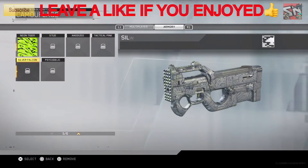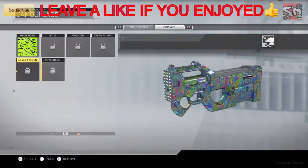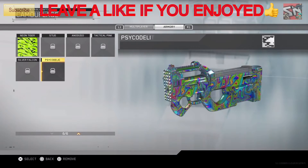The next one I'm going to talk to you guys about is the Silver Falcon. Now this one kind of looks like the previous one — there's just a little bit of a difference, but these kind of look the same. Some of the camos look similar to other camos. And the last one is called the Psychedelic, and this one is really cool — it's crazy, it's just a lot of colors, it's awesome, it just looks sweet. These camos definitely aren't bad, they look awesome.